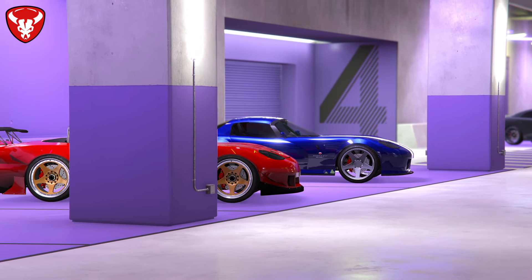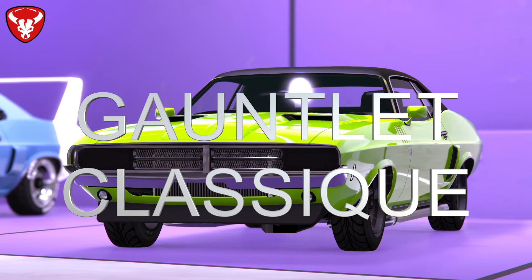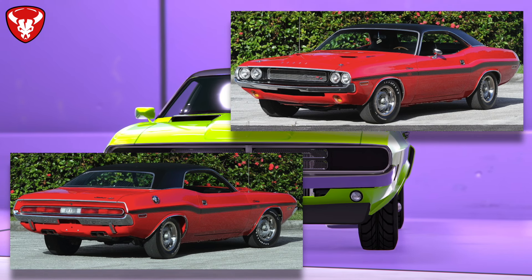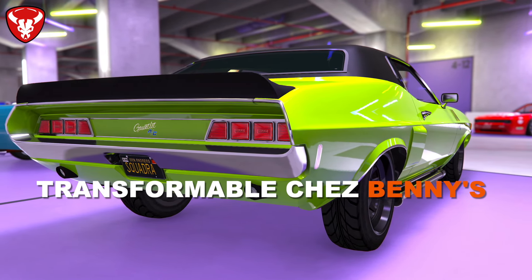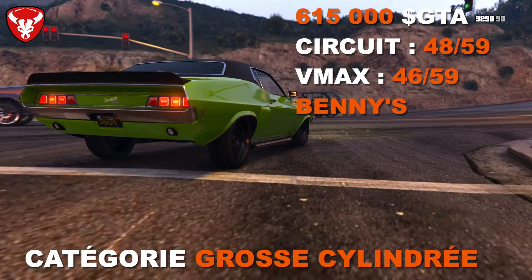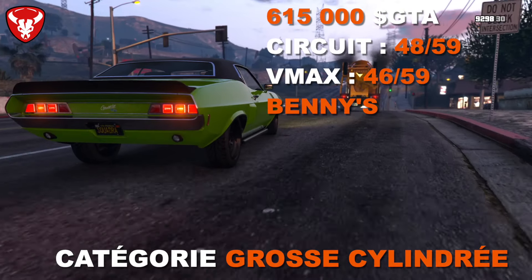On attaque avec les grosses cylindrées, en commençant par les Gauntlets, inspirées des Dodge Challenger. La Gauntlet classique est inspirée de la première génération de Dodge Challenger de la fin des années 60 — très jolie, très bien inspirée. Elle possède l'amélioration Bénis qui la transforme en un autre véhicule. Elle coûte 615 000 dollars. En performance : 48ème sur 59 sur circuit et 46ème sur 59 en VMAX dans la catégorie grosses cylindrées.